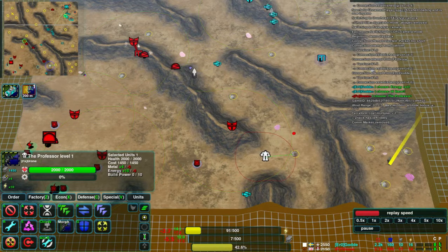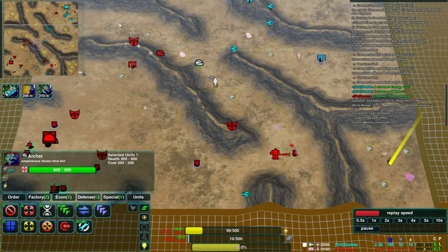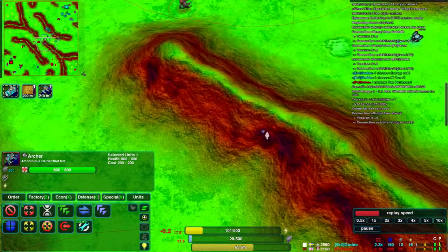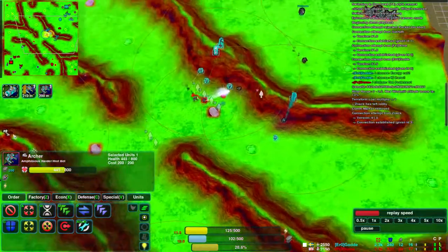Also building defenders a bit further out to try and defend against flanking attacks. All of the bots on the map can actually climb over these ridges. If we switch to the pathfinding view with F2, you can see that some of the steeper parts of the cliffs are not accessible to the bots — those purple parts there. The red parts the bots can pass, but at reduced speed.